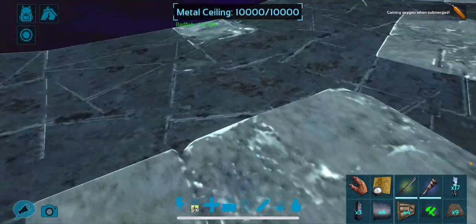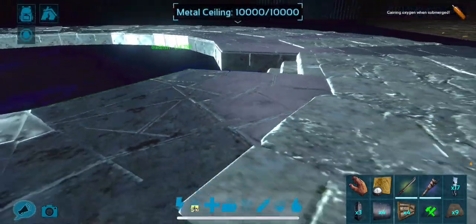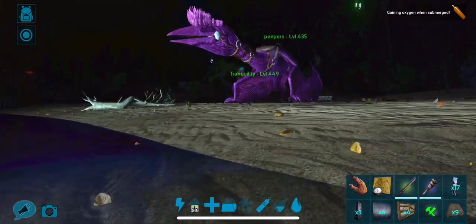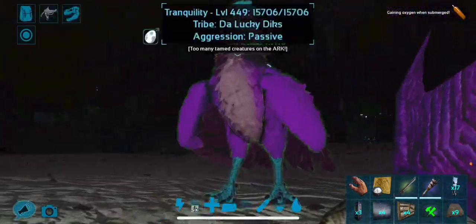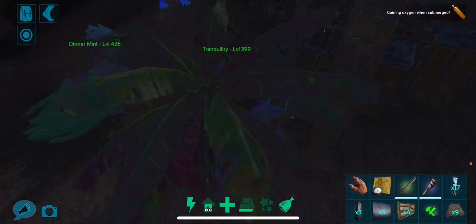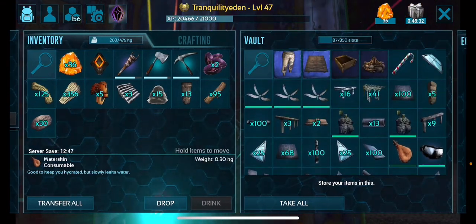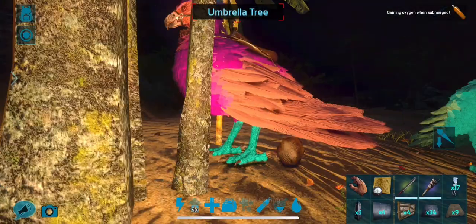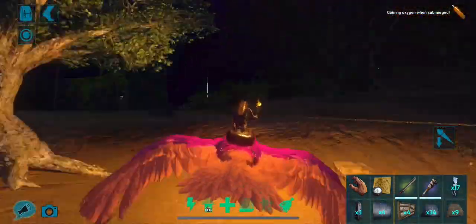I quite like having this metal ring just around the pool itself. I think I'm going to stick with having the metal ring. I need some more metal ceilings though. I do hope I don't get attacked by anything, because anyone who knows me in this game knows that I am absolutely awful at playing this game in any other way than building.